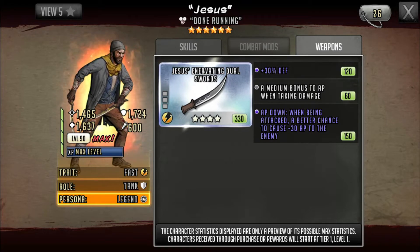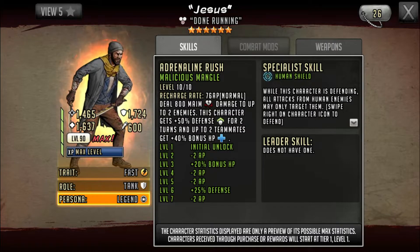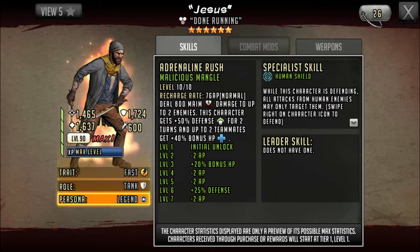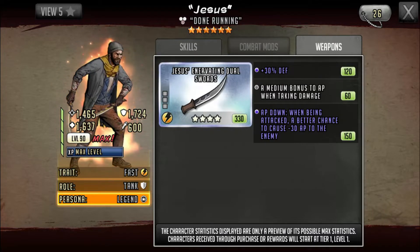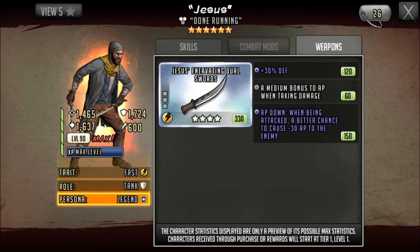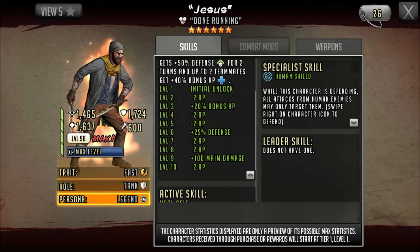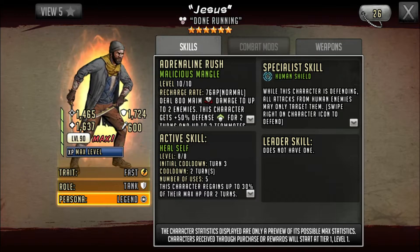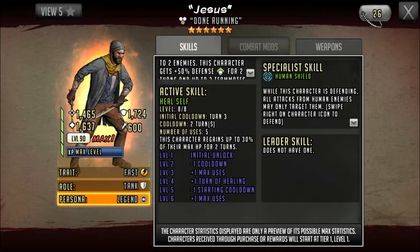His weapon is decent as well. I would recommend a huge AP bonus when taking damage or attacking, then go full defense — he's not really built for offense. You're going to want him for that shield purpose. His active skill is pretty good too: he regains up to 30% of his max HP for two turns, which is solid.